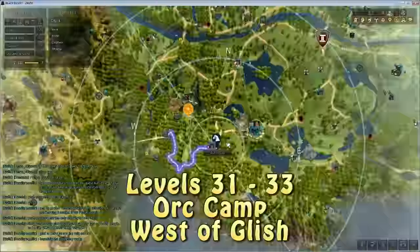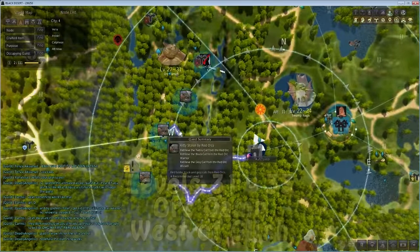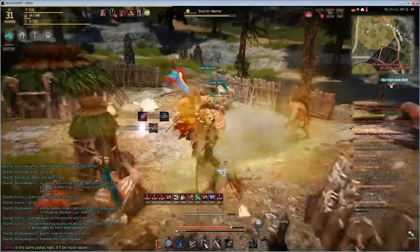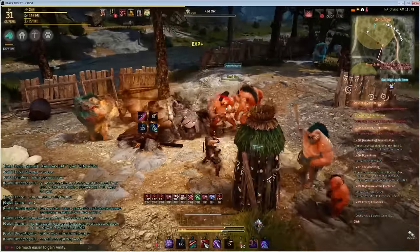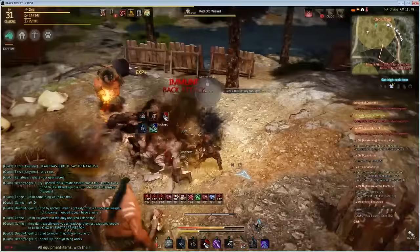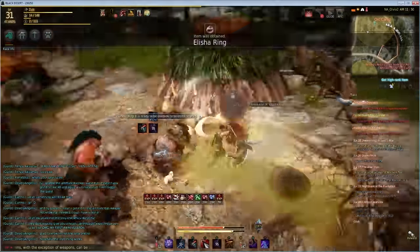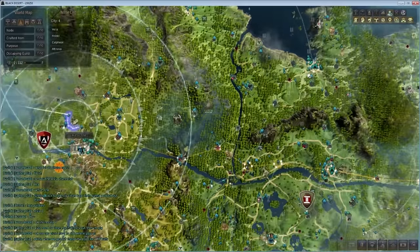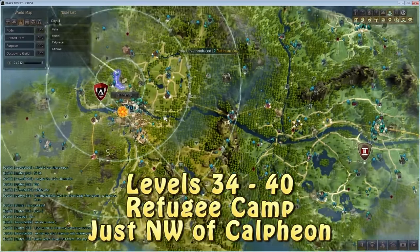After the Bloody Monastery, head west of Glish to a small guard outpost where there are a bunch of orcs. I picked up a quest from the Black Spirit here. There's a lot of mob density, so grinding in the low 30s goes really fast with tons of mobs packed together.